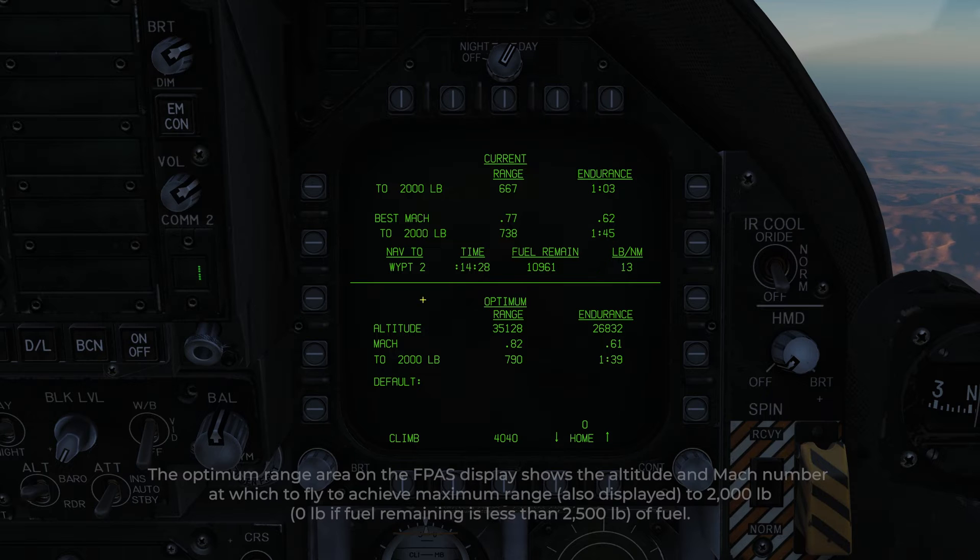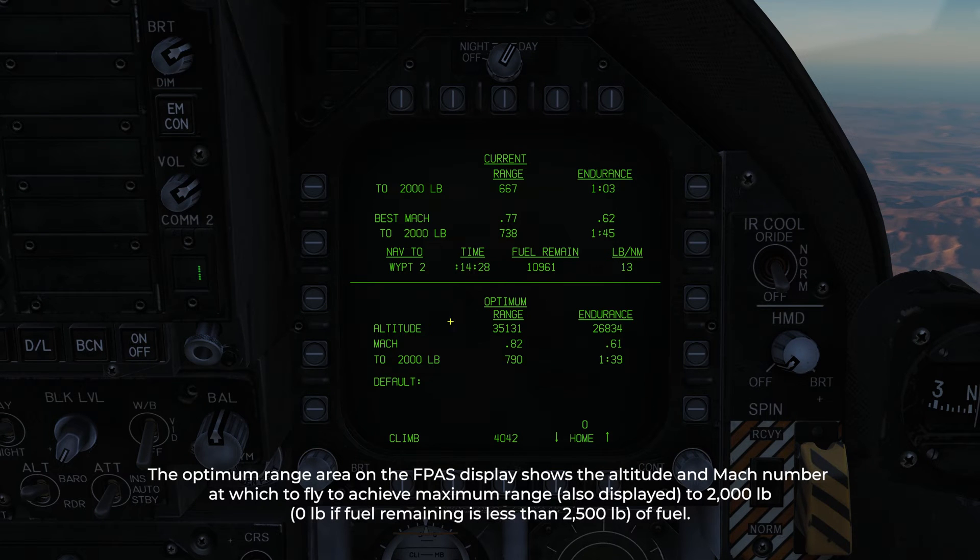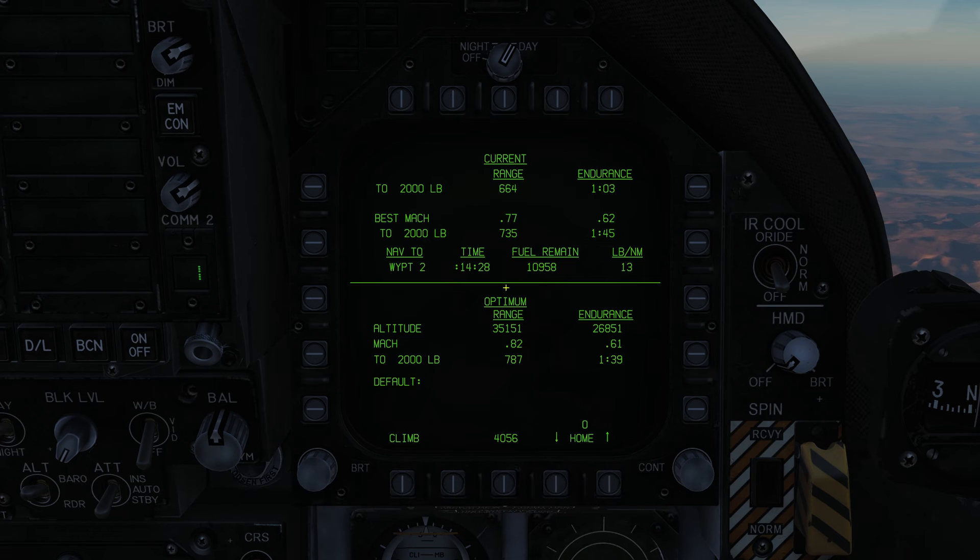Going to optimum range, which is the bottom half — our optimum range would require us to be at roughly Angels 35. Our optimum range Mach number is Mach 0.82, and we would get 788 nautical miles. Comparing this to our current range at Angels 29, we would get almost 120 nautical miles of extra range if we went up to Angels 35 to get to 2,000 pounds.